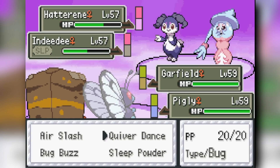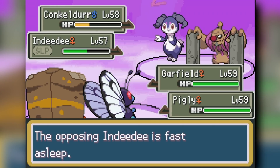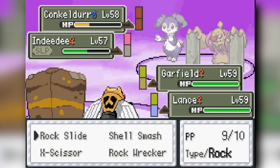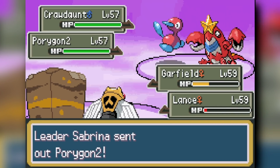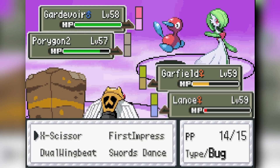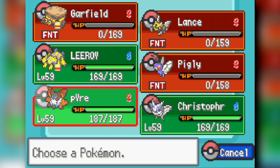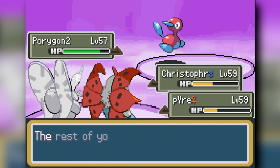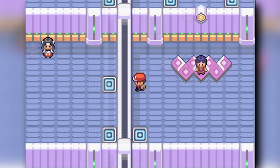My Butterfree goes down and I switch to Ninjask to knock out the Conkeldurr and X-Scissor the Indeedee. Her next two Pokemon are Porygon2 and Crawdaunt — I X-Scissor the Crawdaunt and Rock Slide to knock it out. I accidentally flinch the Porygon2, which stops it setting up Trick Room, then go down to Gardevoir's Expanding Force. But both my moths are specially defensive so Bug Buzz knocks out the Gardevoir. Porygon2 can't win against my whole team and we beat Sabrina with little trouble.